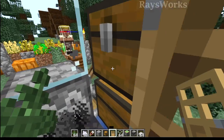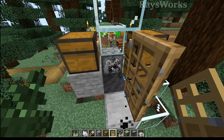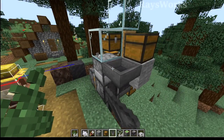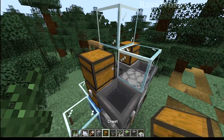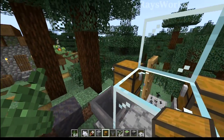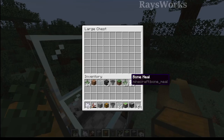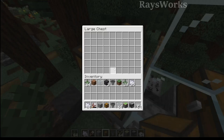The next hurdle is that this dispenser can only hold so much bone mill. So if we want to automatically refill we need to place in some hoppers. We can place a hopper on each side, and then use these chests to actually be part of the system which is going to fill it up with bone mill. This is where you can place in the bone mill that comes from any of your different farms.